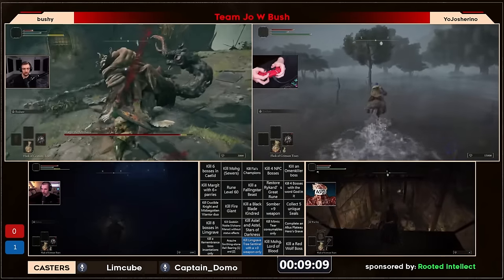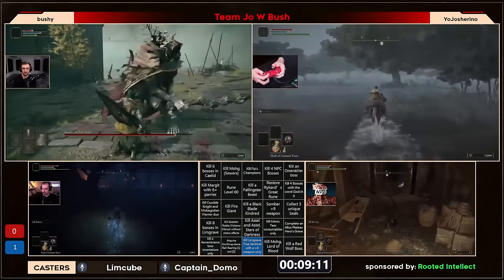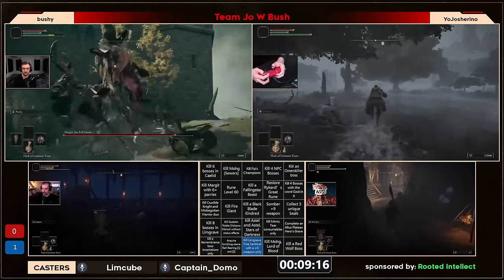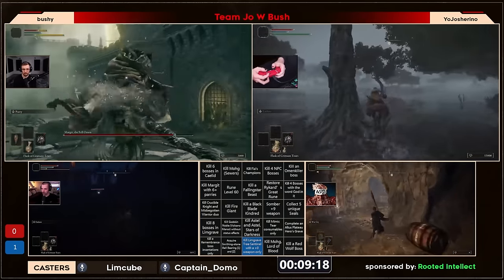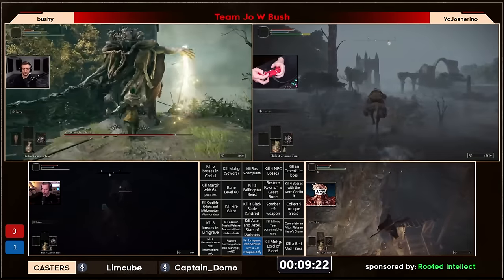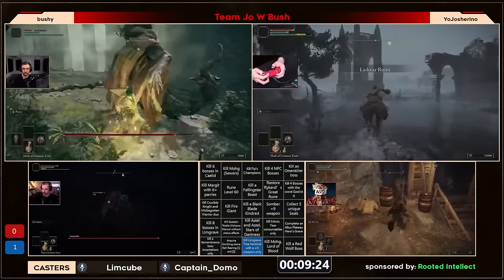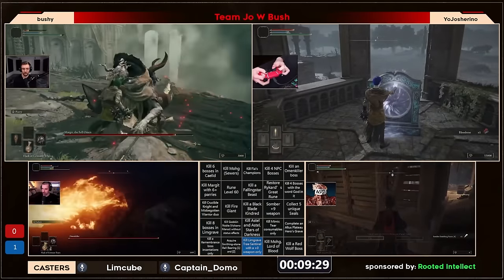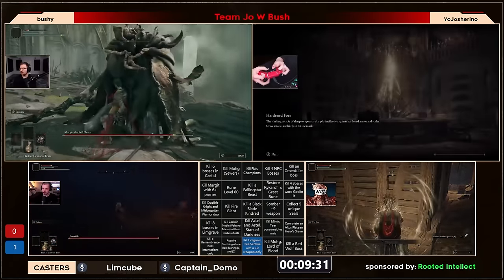Just seeing him hovering over that made me chuckle because he's like, you know what, everybody doesn't think this is a good weapon but it's one of his favorites. It's definitely a comfort pick, and maybe it'll work out. It's still a strike weapon which will help really well against blackblade kindred — which is weak to strike — and it's a magic colossal, so there's a lot of bonus damage. Once he gets that somber nine he could easily go for BBK right afterwards and start pushing row three.